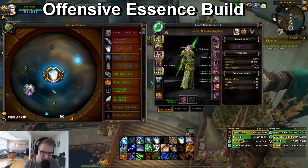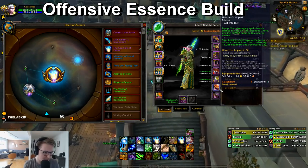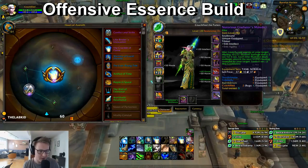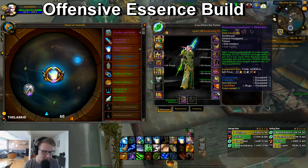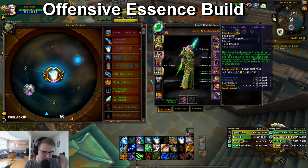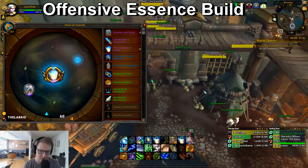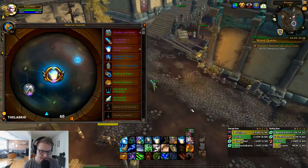Conflict as minor is really really good because it gives you versatility, and versatility is also damage because it actually affects trinkets. For example, this music box — the more versatility you have, the more your trinkets will do in damage. You can check this by mousing over, taking off some versatility, and you see the numbers on trinkets decrease and increase. A lot of people don't know that, but versatility is a super nice stat.